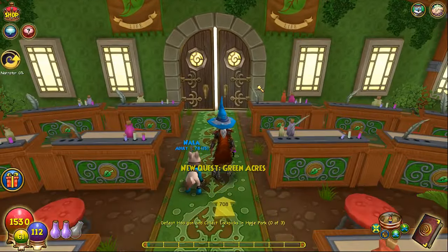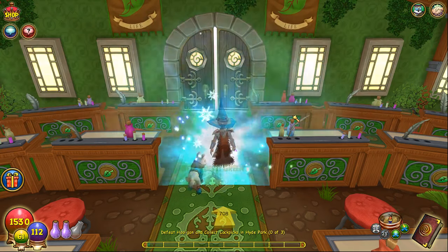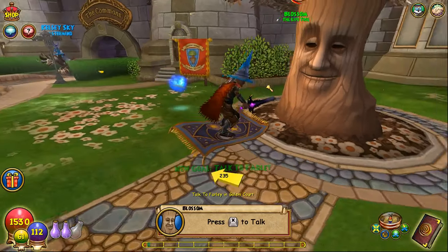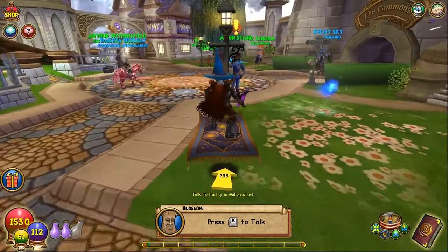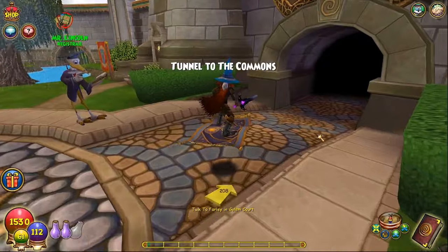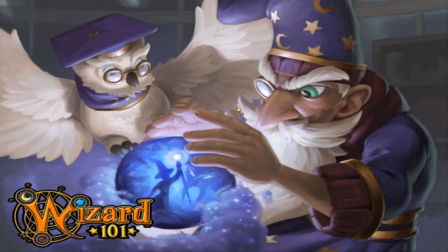The first couple of things you have to do before you can start gardening are a couple of talking quests. Blossom, by the way, if you don't know how to garden, will tell you most of the basics about gardening. Farley also tells you some of it, but basically the talking quests show you how to garden.